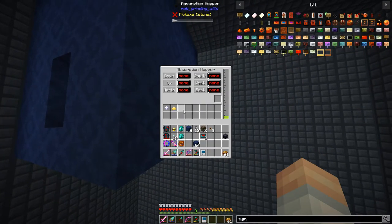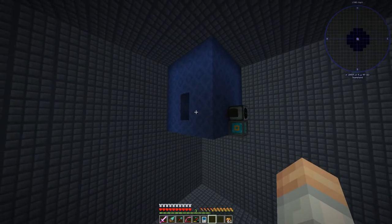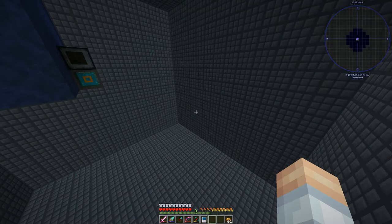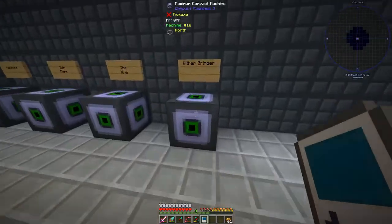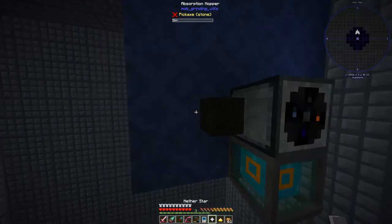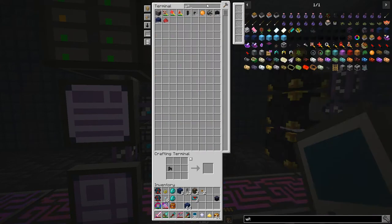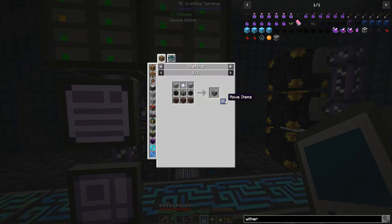The absorption hopper did not pick up the XP - so that's interesting. Okay, that's fine. Now the next order of business we need to figure out how the items are going to come in. Let's exit the premises. I didn't get this thing out of here, so we need to grab these items and then exit. Let's build the wither builder - do we want to make this automated in the sense of having it on our AE2 network or not? Let's do this - we should be able to build it. Yes, we can. Excellent.